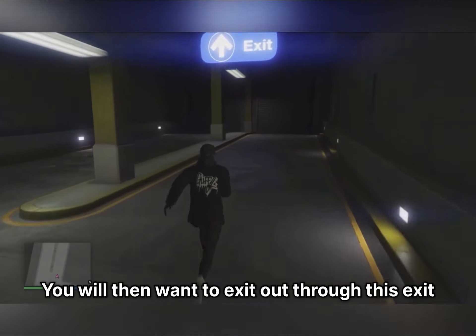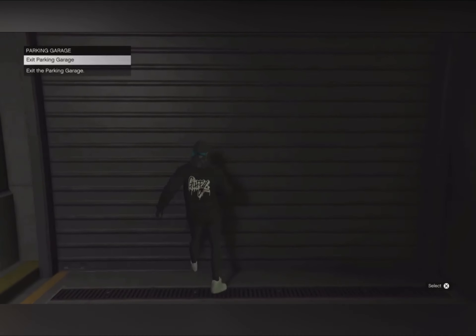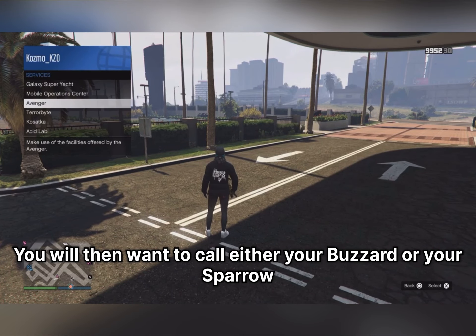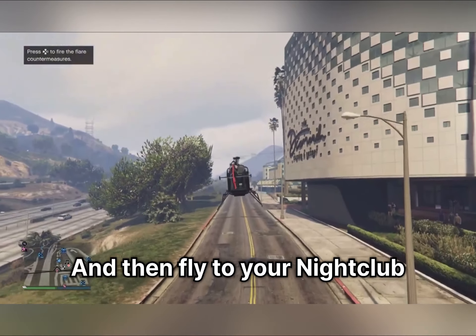You will then want to exit out through this exit. After that, call either your Buzzard or your Sparrow and fly to your nightclub.